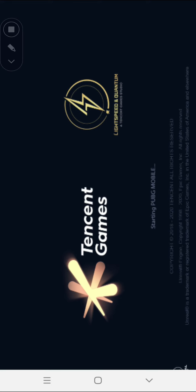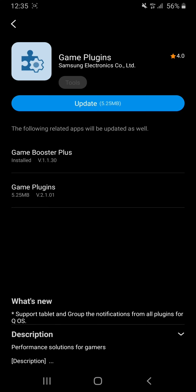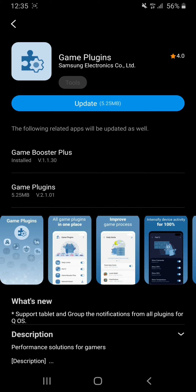Assalamu Alaikum everyone. In today's video I'm going to show you how you can fix this type of abnormal zoom in PUBG Mobile. It's very simple — just open your game and click on the 'Add Plugins' button, then update your game plugins.